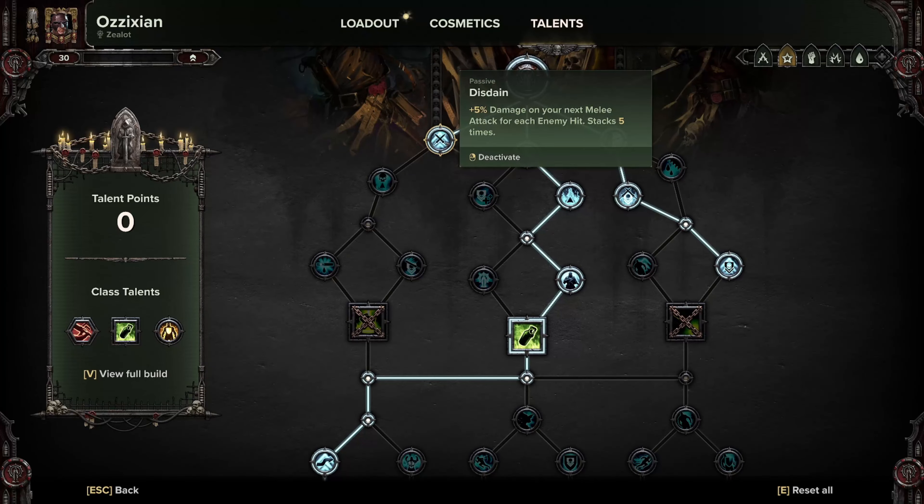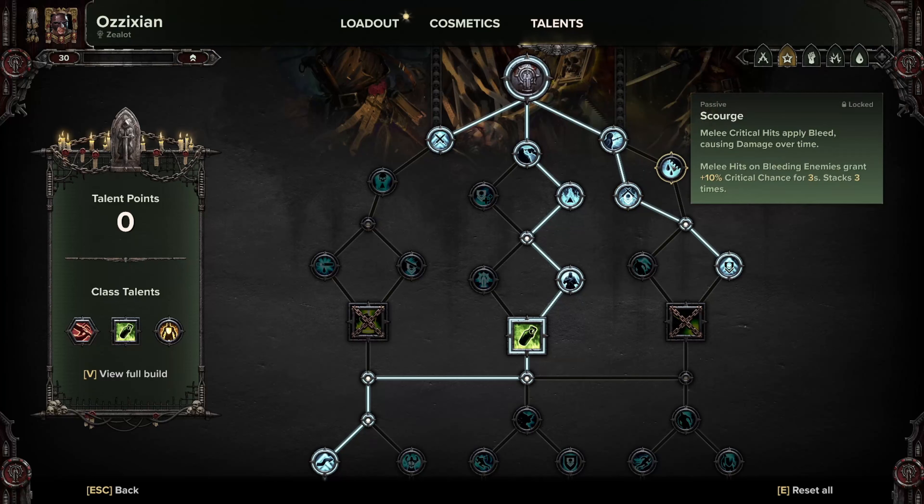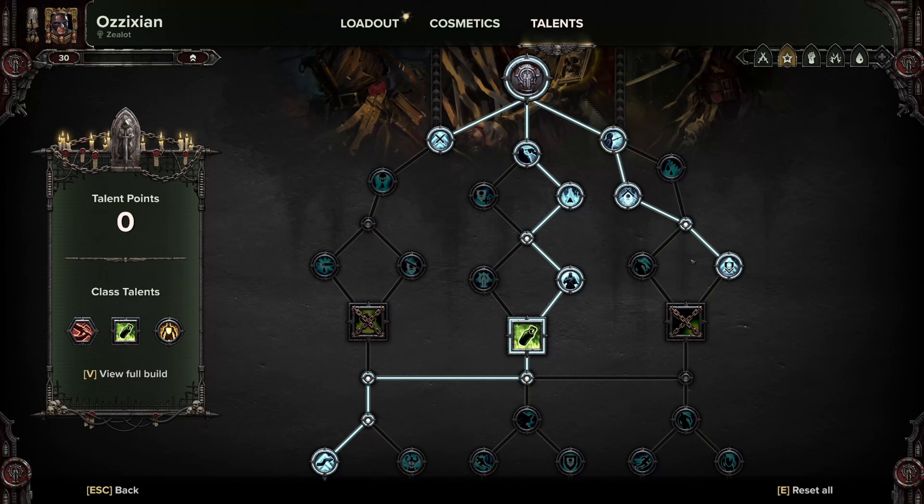First of all you're gonna want Disdain. I prefer this path — you could switch Blood Redemption for Scourge if you'd like, just something along these lines to make your results super bulky. You absolutely need Purge the Clean, which gives more damage to Infested and Unyielding enemies — extremely useful. Take the more toughness node as well.